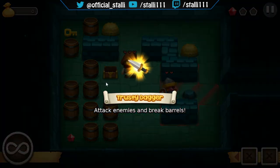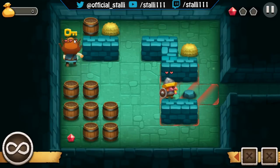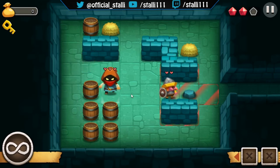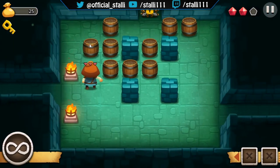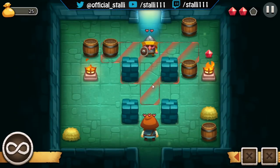We've got a sword now — attack enemies and break barrels. Let's get the key. We'll backstab him. Ha, sneak attack! Let's jump in and break these barrels and use the key.